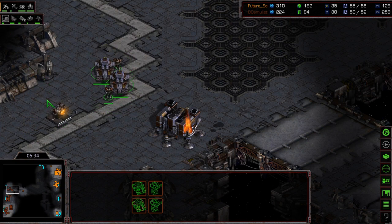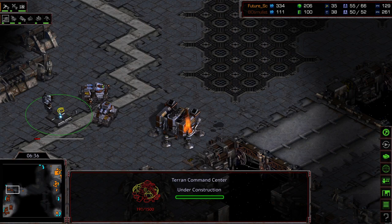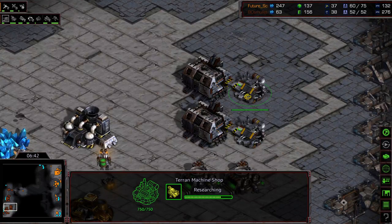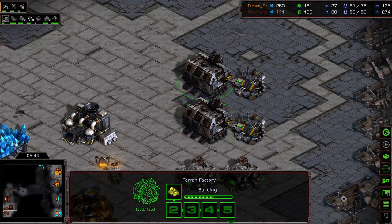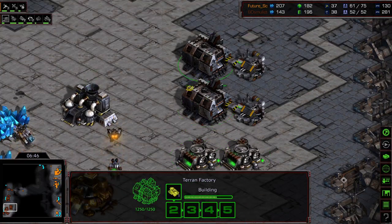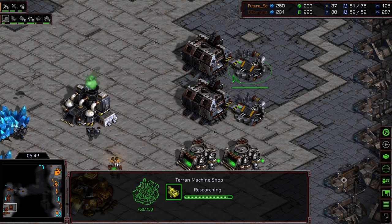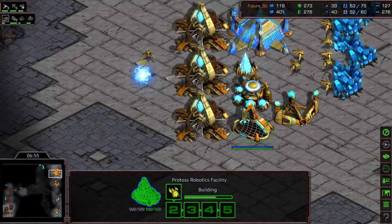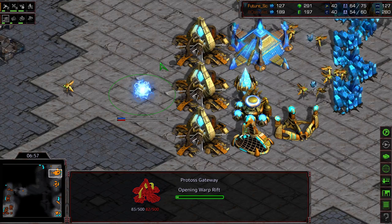Level 1 weapons is being upgraded. A command center being built — so Aedes Mullet opting to, rather than putting on additional pressure with some sort of push, he's keeping the factory count low and instead opting for a quick third command center himself. Wants to play the macro game. Future — we'll see if it pays off for him, because Future is going for Robo.